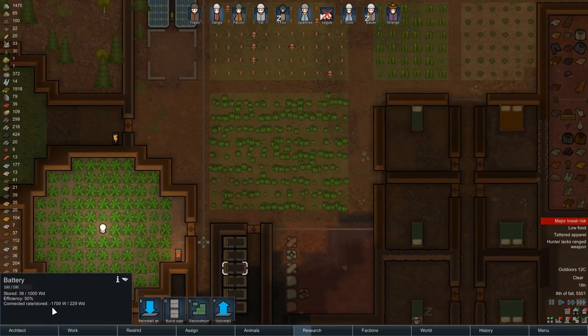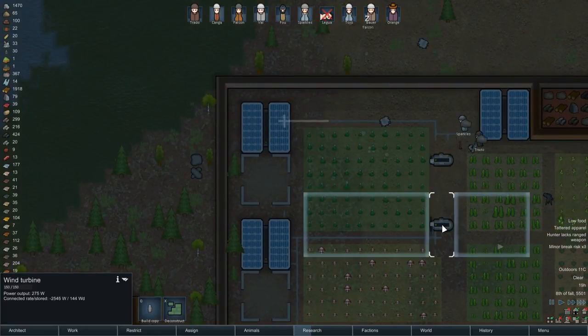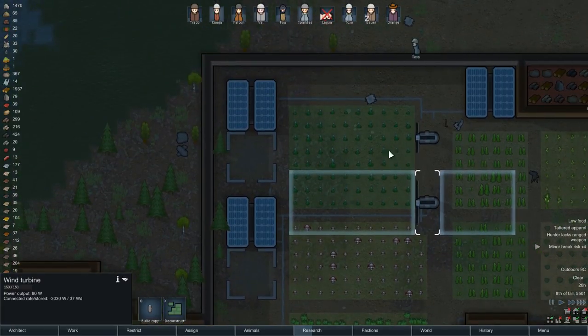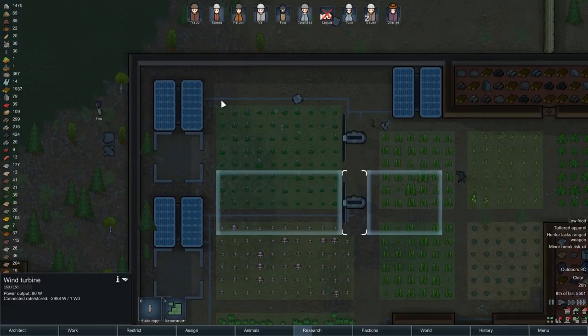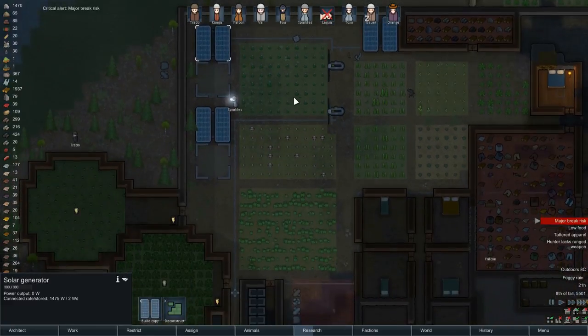We should have a net gain of power, but it's a net loss currently — probably because it's getting to night time, so we're only relying on these wind turbines, which is not enough. I might want to move these and jog them around so we can sort of overlap them and be as efficient with the space as possible.